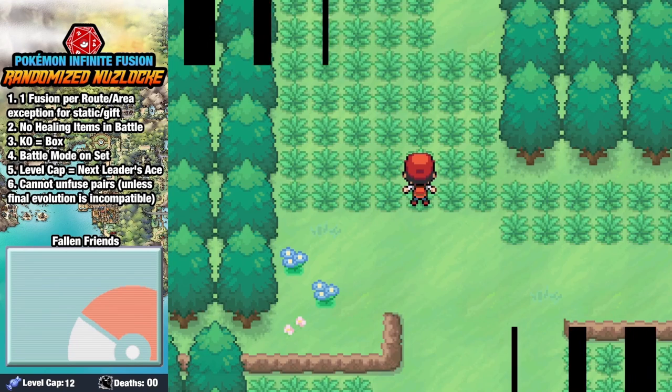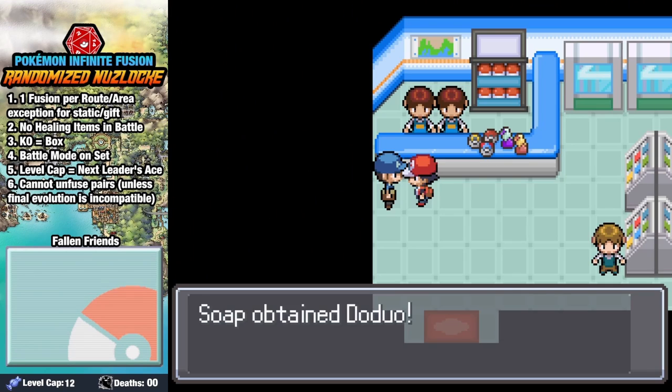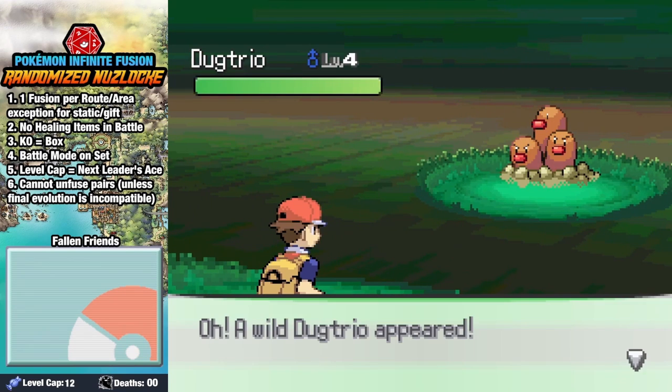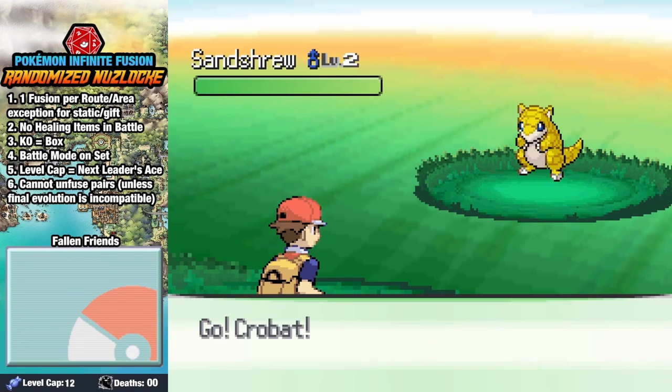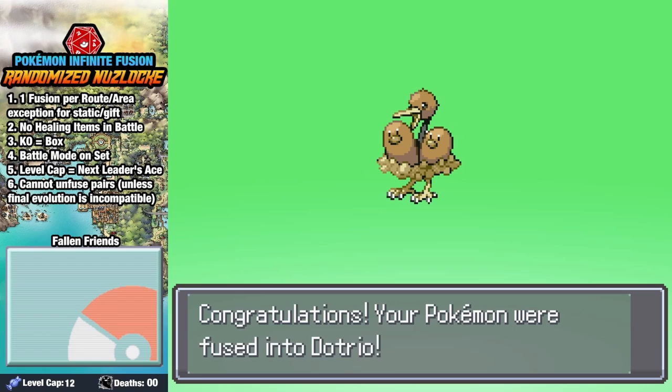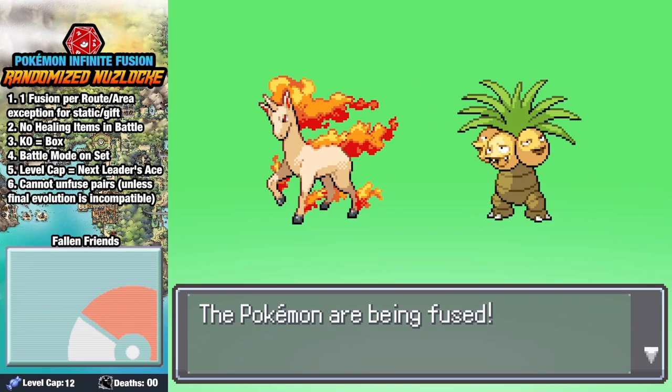Before our rival battle on Route 22, we grab a couple of friends, including a Rapidash, Doduo, Exeggutor, Grimer, Crobat, Dugtrio, Sandshrew, and a Seal. I have debug mode on in order to give myself rare candies, repels, and the HM items. But given that we can find any Pokemon on these routes, I also give myself some quick balls to help out with the captures.